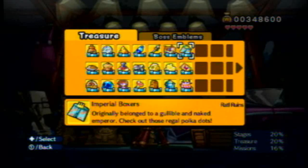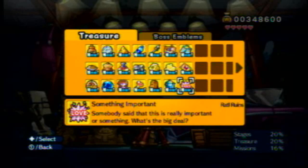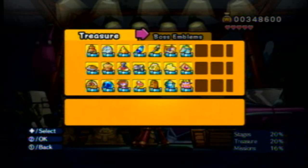Originally belonged to a gullible and naked emperor — check out those regal polka dots. Moriol's embroidered dust cloth — who put this in the treasure chest? And something important is love — somebody said this was really important or something. What's the big deal? I love that. It's like, who cares about love?